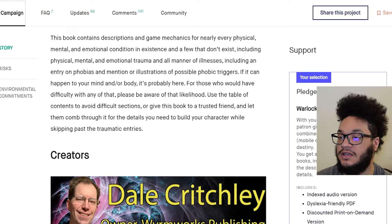Content trigger warning — I do need to read this for you all. This book contains descriptions and game mechanics for nearly every physical, mental, and emotional condition in existence, and a few that don't exist, including physical, mental, and emotional trauma and all manner of illnesses, including an entry on phobias and mention or illustrations of possible phobic triggers. If it can happen to your mind and/or body, it's probably here. For those who would have difficulty with any of that, please be aware of that likelihood. Use the table of contents to avoid difficult sections, or give this book to a trusted friend and let them comb through it for the details you need to build your character while skipping past the traumatic entries.